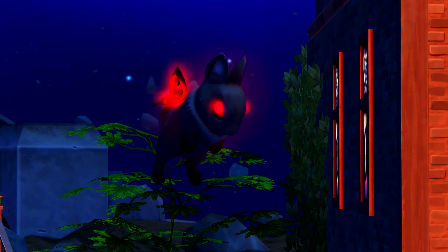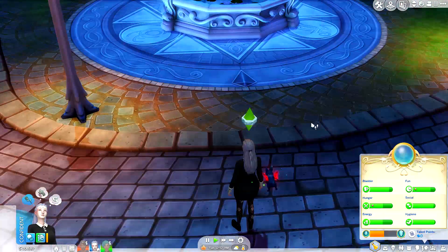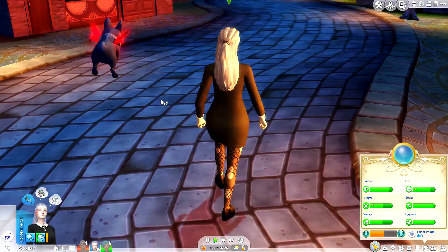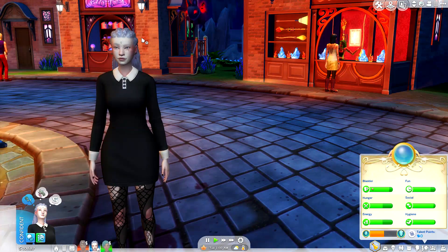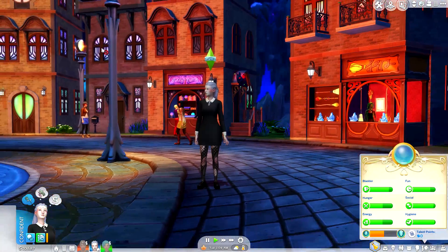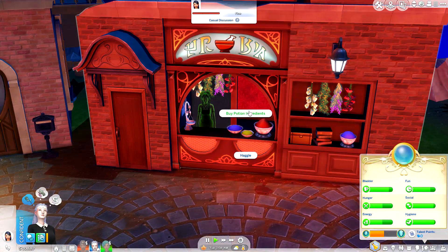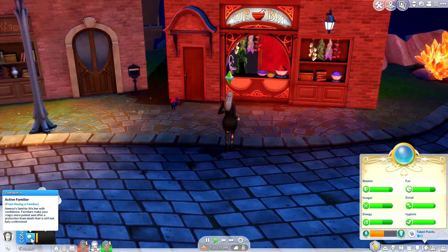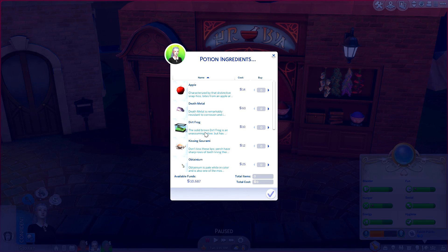We're gonna go ahead and summon it - oh my god, you're actually like scaringly cute! Can we pet it? I want to touch you. We can't even pet it - now I'm sad. Oh look at it - I want to cry, that is the cutest thing ever. You're gonna be my best friend - we're BFFs forever whether you like it or not!